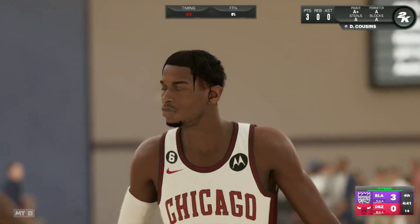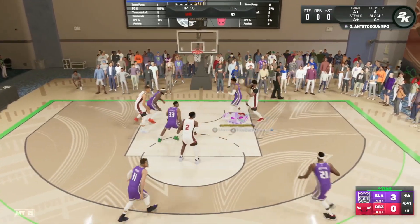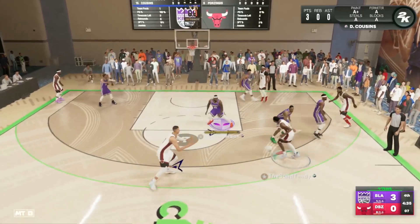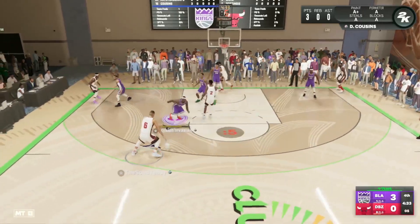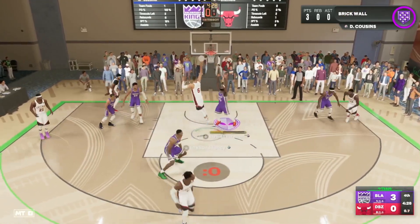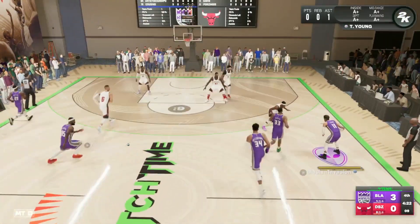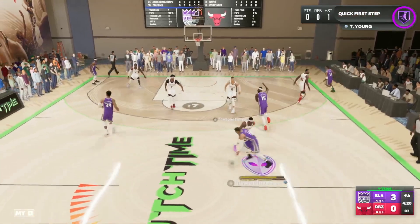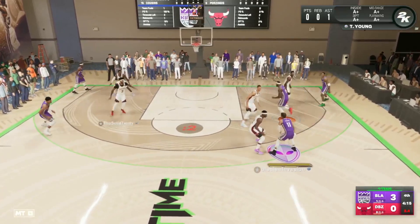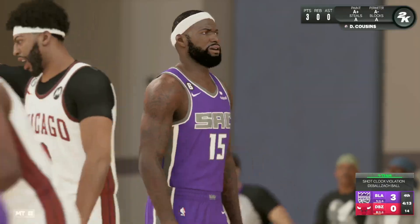I think this Boogie Cousins card is actually going to be very underrated. Is he going to be worth grinding those 135 wins? I'm not exactly sure. But if you get him from the vault or from a wheel spin, I think he's going to be a very good center or power forward. We're playing some great defense on Porzingis, get the stop, but we can't grab the rebound. We find Boogie at the top of the key but he's fading — we try to find him on a backdoor, he's a little faster than Porzingis, but Christoph's able to get that last-second block.